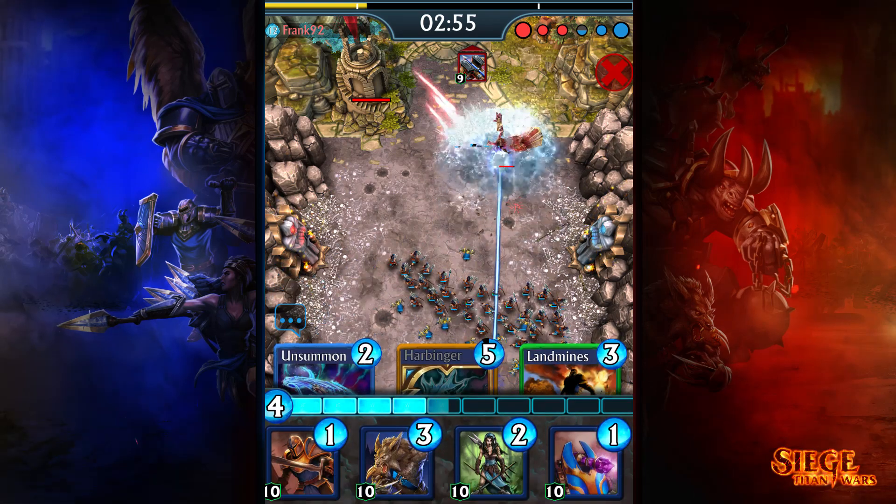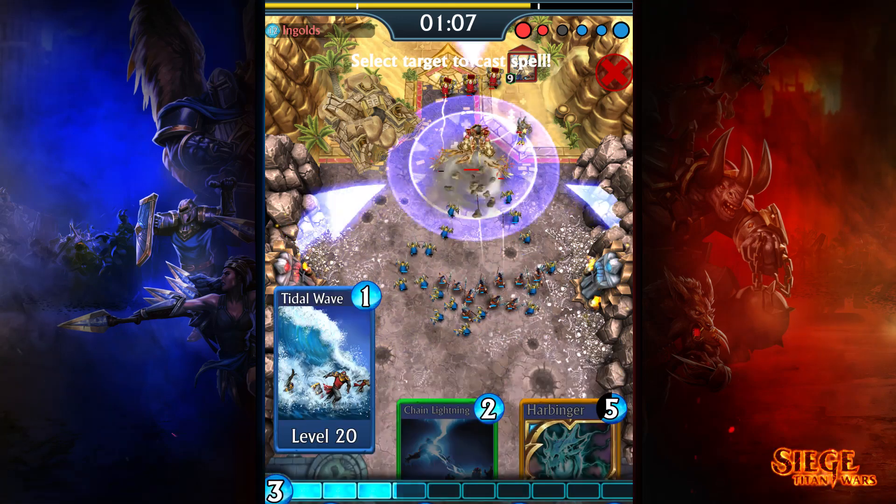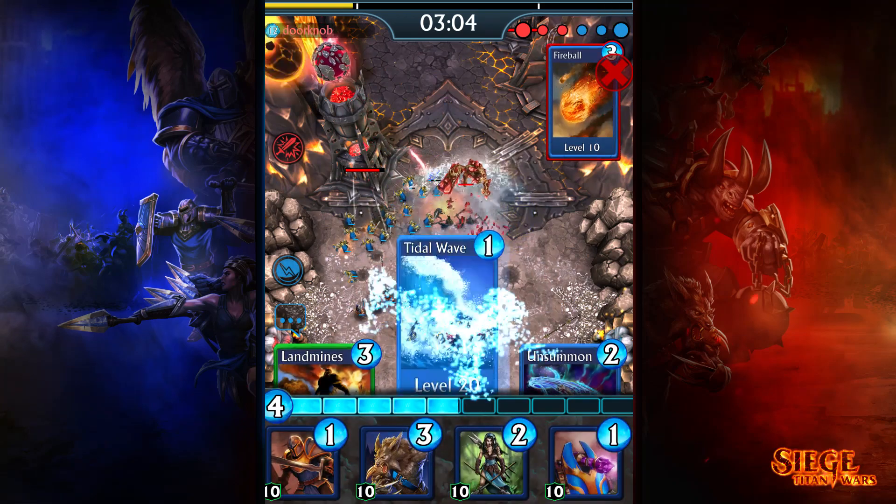Tidal Wave was effective against troops, but lacked most of its pushing power against Titans. Titan Knockback now scales much more with level, so a high level Tidal Wave can even push back a Siege Brute to buy some extra time.